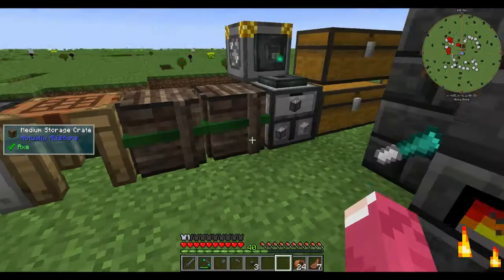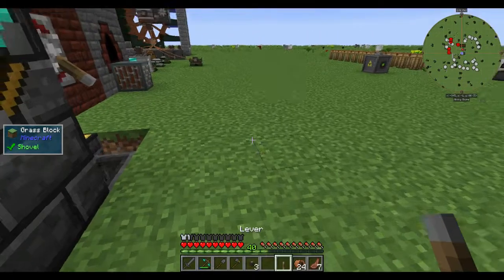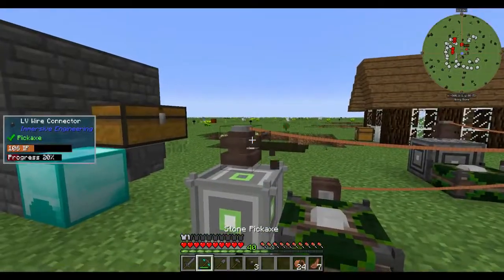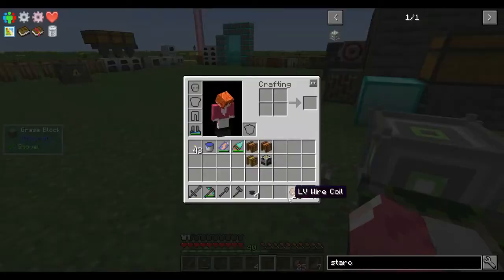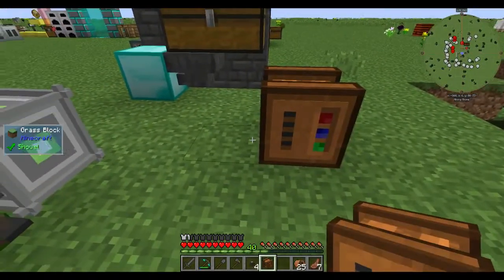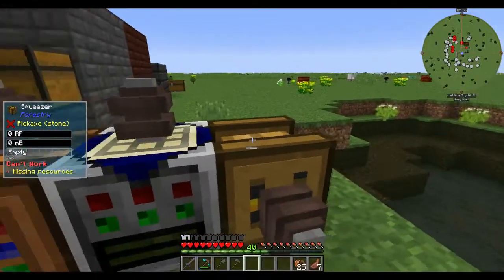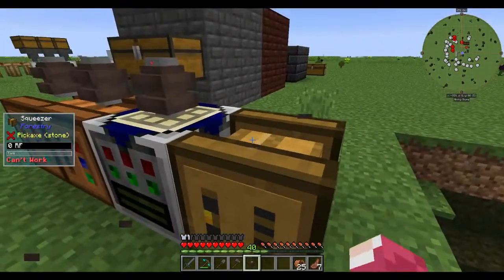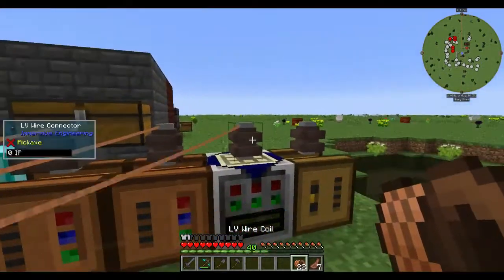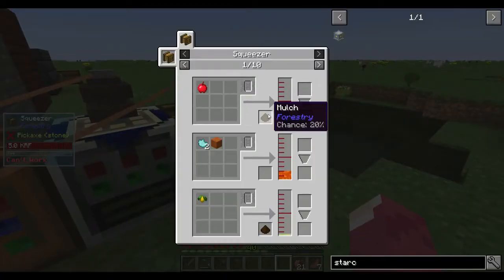I switched out to an item translocator - that needs the nether pearl, some transfer nodes. We'll put the machine camped there next to our stuff. The squeezer goes there. Let's take the cables - Immersive Engineering is such a nice mod, I really like it. That has power, that has power, that has power as well.